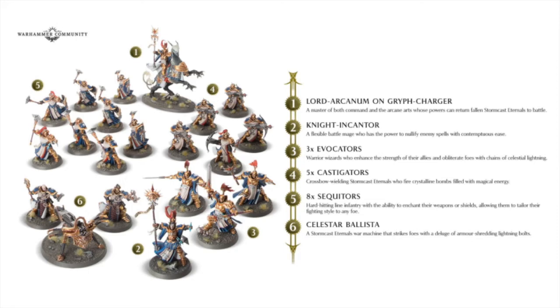We've got five Castigators, which are kind of a mortar — they shoot fire crystalline bombs that explode with magical energies, which is pretty awesome. Upper left, we have the Sequitors, which are potentially a battle line for the Sacrosanct Chamber, and they're hitting with some sort of sharp ball, which I would not want to be hit by. Down at the bottom in the lower left, we've got the Celestar Ballista — the first artillery piece in Age of Sigmar. It's interesting that they still have separate bases, with two engineers there with it, and it'll be interesting to see how artillery rules change to work with multiple models.